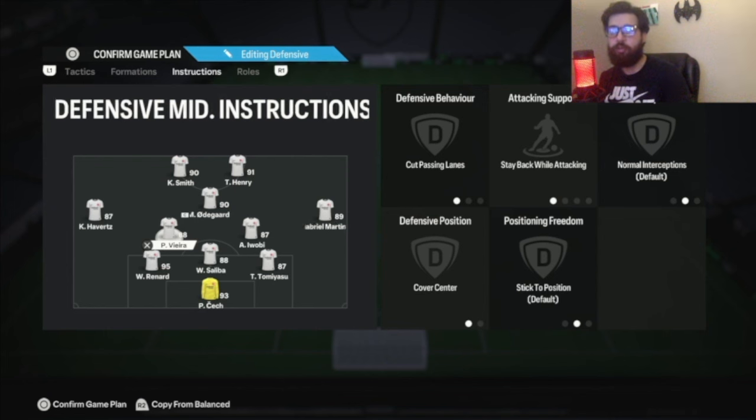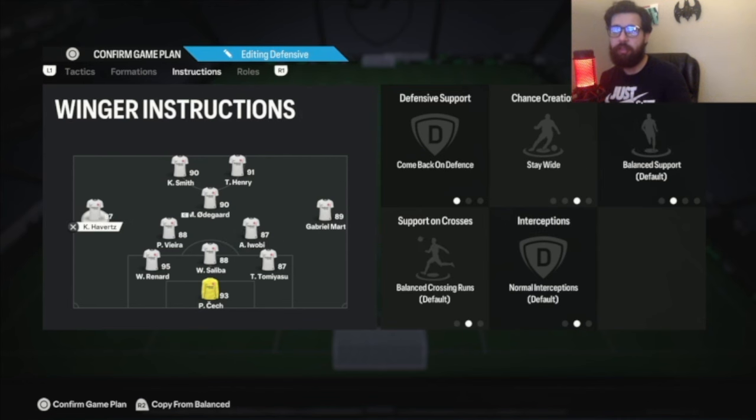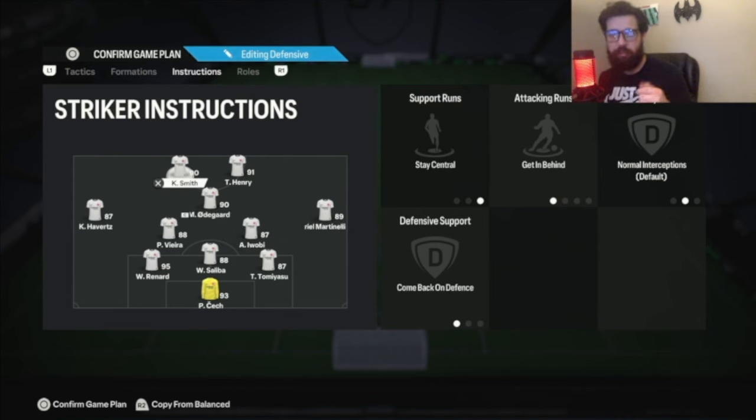If you want the right striker more aggressive, put stay forward, but I leave it so he doesn't stay that far up — he kind of floats in front of the CAM for quick 1-2s. Left striker: come back on defense, stay central, get in behind. With come back on defense, your left striker will literally drop deep into the midfield area next to your left center mid, so they shift into a CDM role. Make sure you have somebody that's either high-medium or high-high work rate there. Medium-medium will be alright too — just don't put high-low because they won't drop that deep.